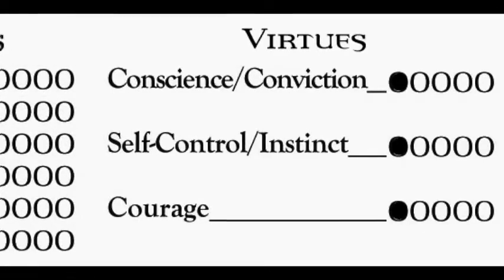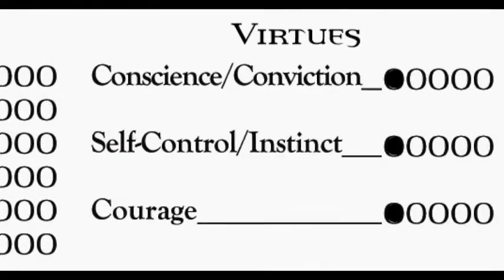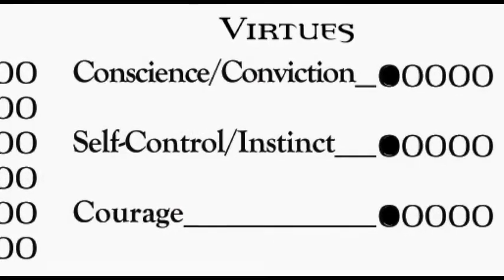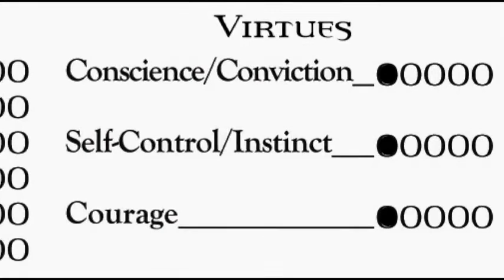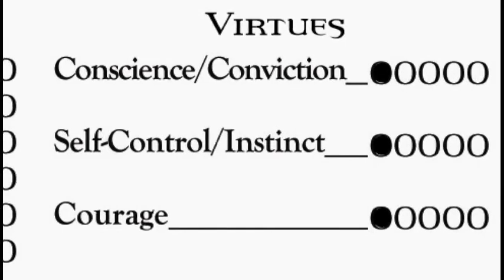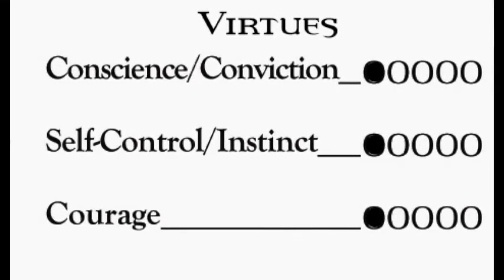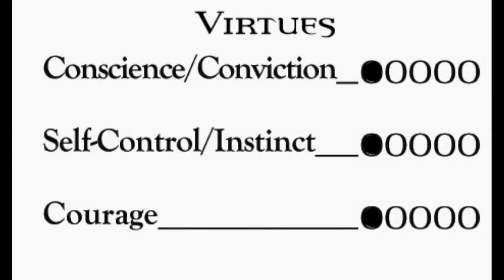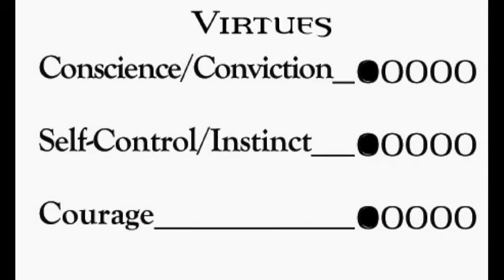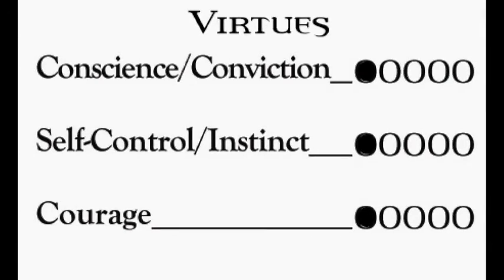You will be made to roll these virtues from time to time. Courage is an easy one to imagine rolling. Self-control is something you roll if you're about to fall into a fit of uncontrollable rage. Conscience would come into play if your character is forced into doing something — and there are many situations where rolling conscience is more of a benefit than a hindrance. But it's all about who your character is in the end.